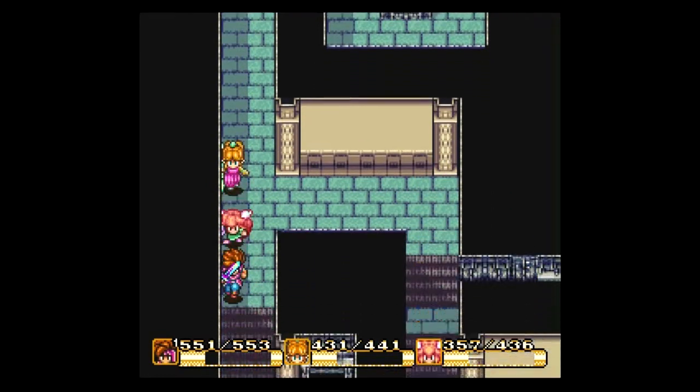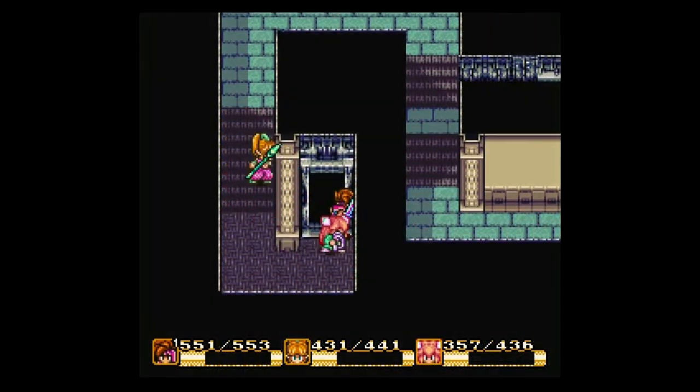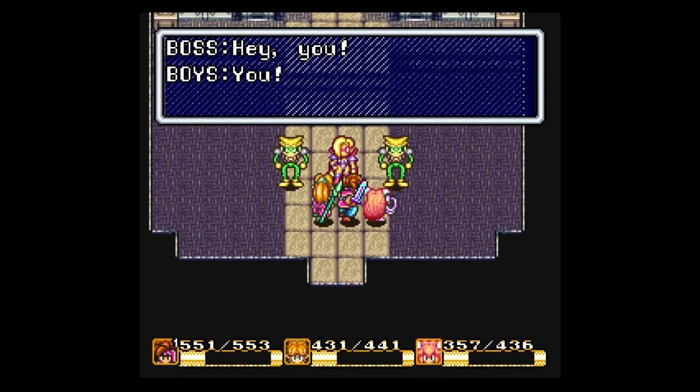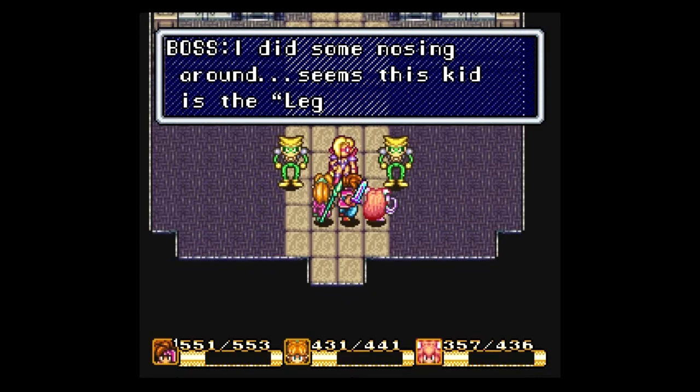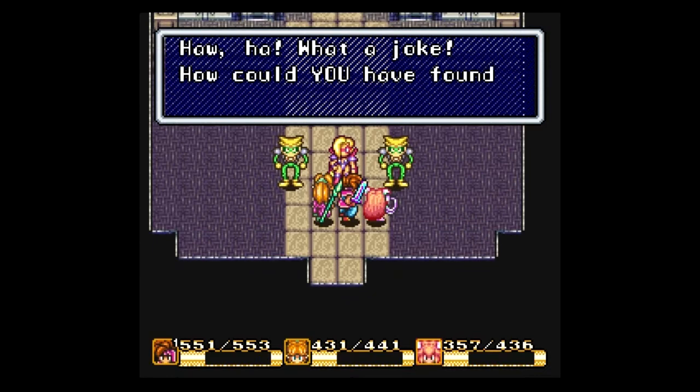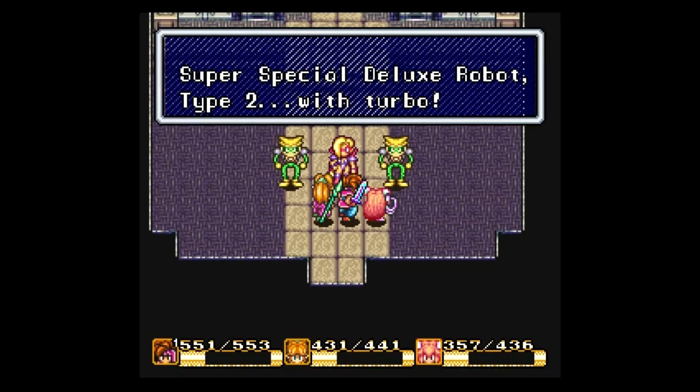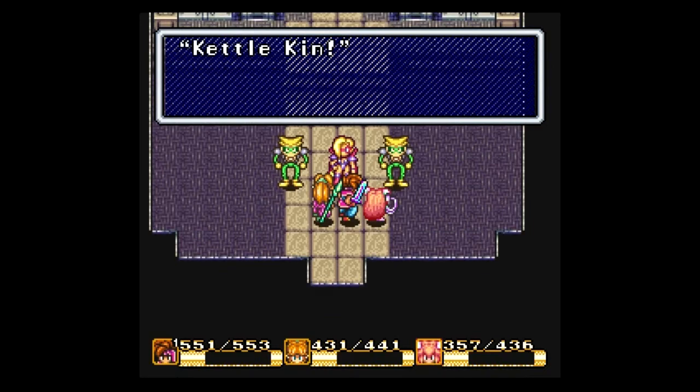I'm a little paranoid about missing something in this dungeon. We've found the thieves again. 'Seems this kid is the legendary knight — what a joke! How could you have found that blade? Hand it over.' 'Well, it kind of found me.' 'Yeah, we're gonna be rich, boss.' 'Shut up and go get it.' Super Special Deluxe Robot Type 2 with Turbo — Kettle Kin. It is boss time yet again.